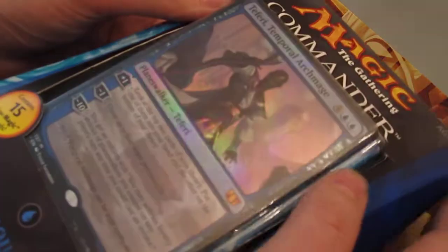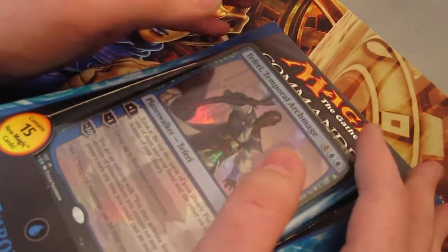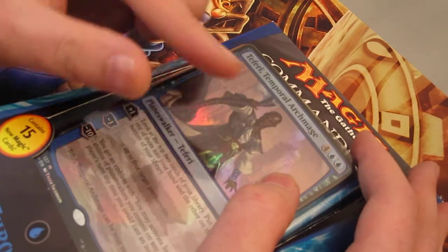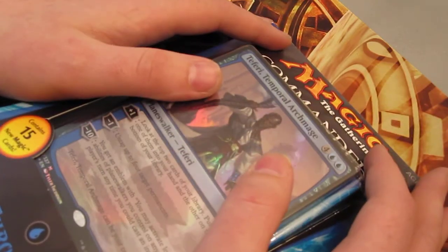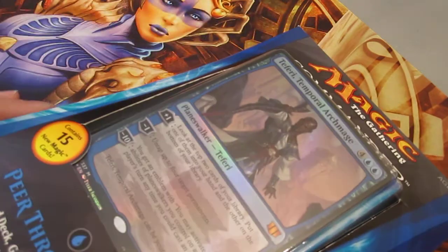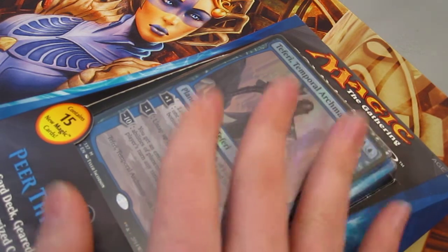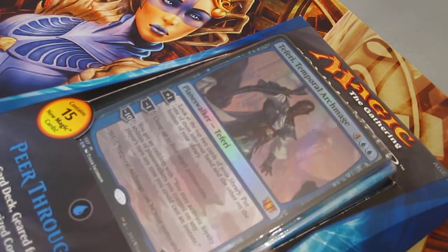The Bant one from last year with Derevi is actually a very good starting place because in Bant you have white for wrath effects, green for ramp, blue for draw. Bant is really strong in EDH and that's a good starting place, and they're very cheap. But this one right here — there's just not any money cards in this entire box. I was able to trade for this one very cheap.